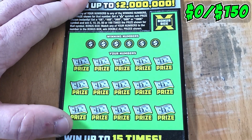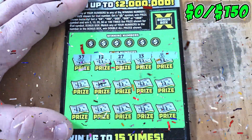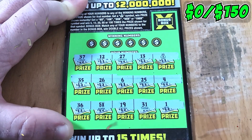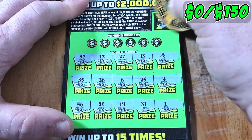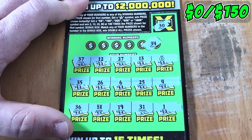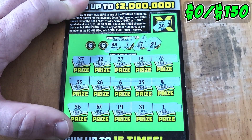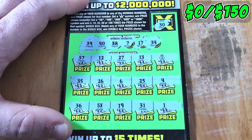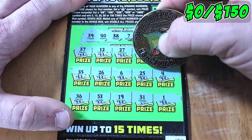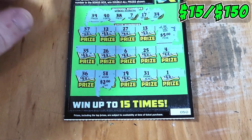The big 5-0! Ticket 50 produces our first winner — boom, a money bag symbol, and a 5x multiplier. Very nice! Bonus box can't win since we already have winners. Looking for a match at 34 — no 34, no 17, no 7, no 38. Just the 5x and the money bag. Expecting a $15 winner — a $2 bill under the 5x for a $15 holla on the big 50. Into the winner pile!